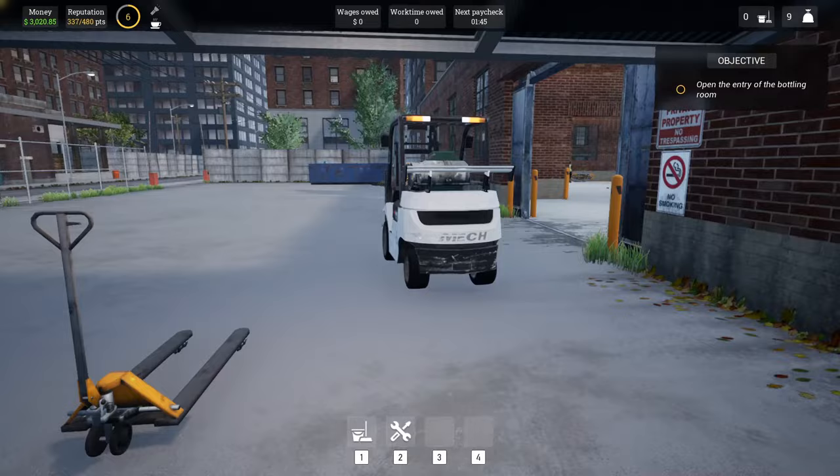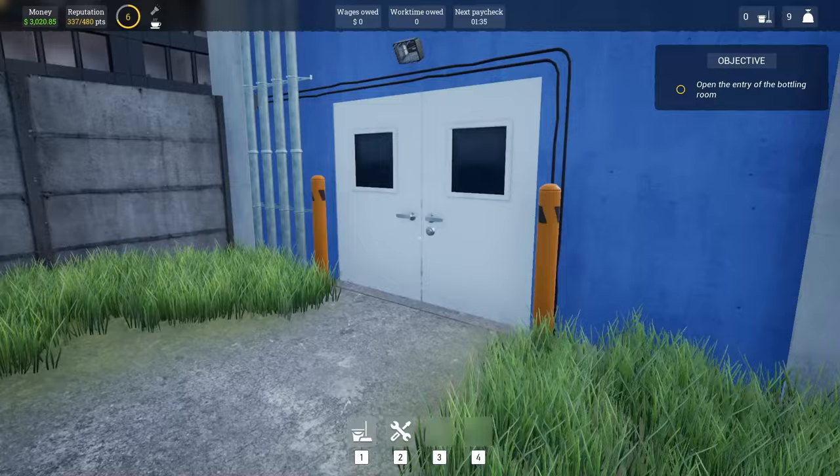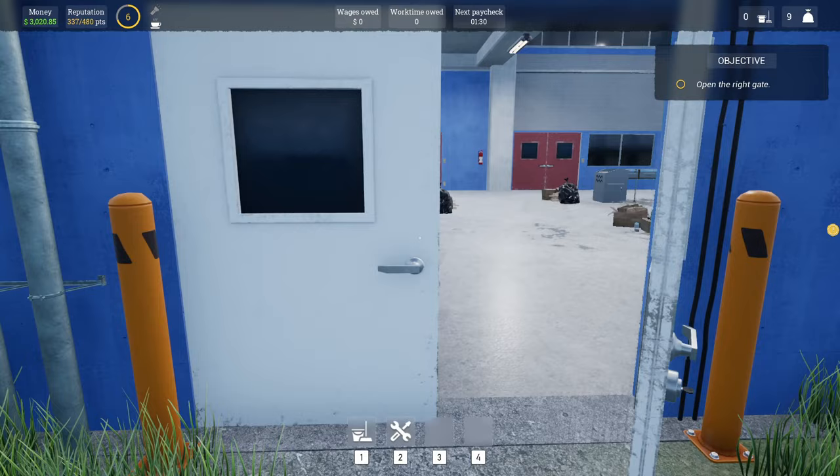We need to open the entry of the bottling room. I've had to fight Francis once and I've had the inspector come in — she gave us 144 rep points. But if we come over here and we open the doors, yeah, there we go.